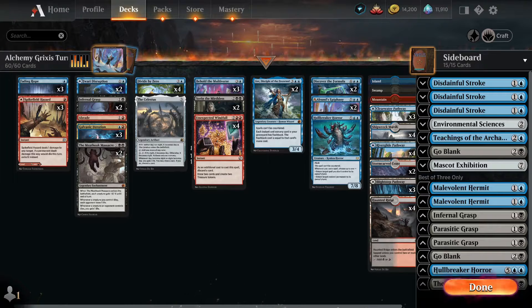I think that adding Black to the deck for Meat Hook Massacre, Sorin, slightly better removal, and Parasitic Grasp has improved the aggro matchup to the point that I feel relatively comfortable with the deck.